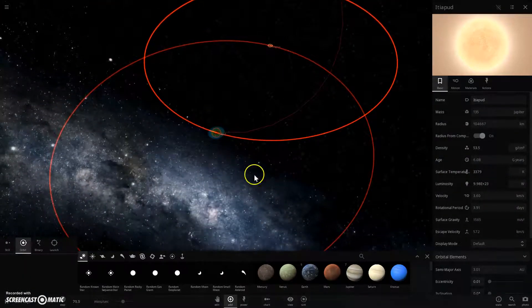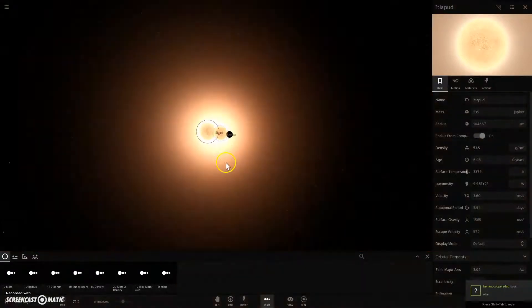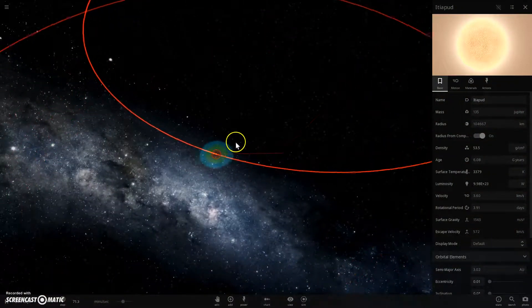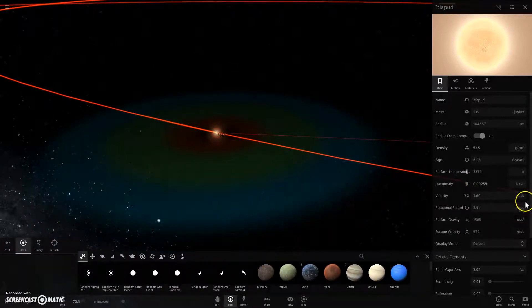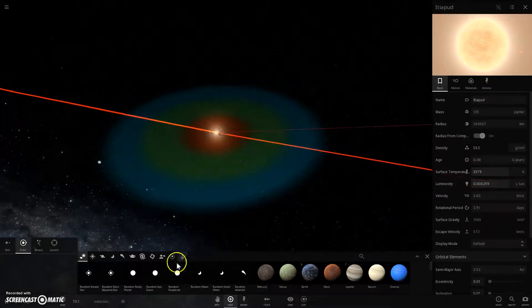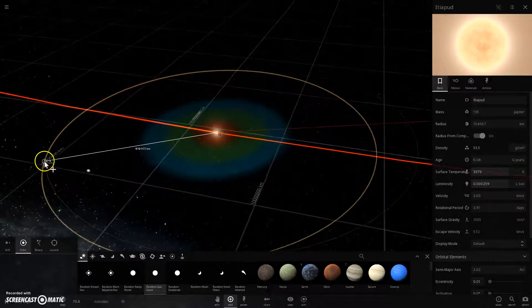This is a slightly larger star. And you can tell, if we put it on the chart, it is just slightly larger — ever so slightly. Let's actually dim it just a bit. There you go, we dimmed it a little bit. So now, stick the gas giant here.